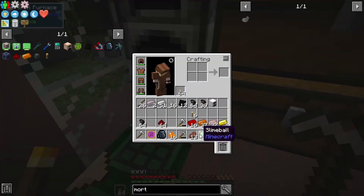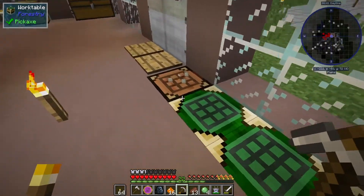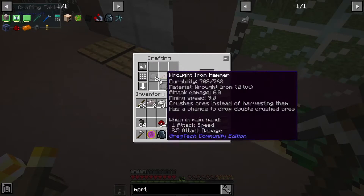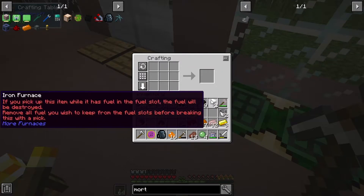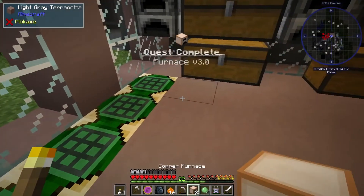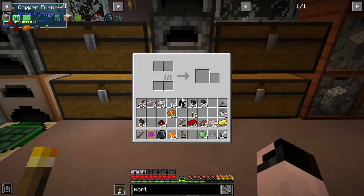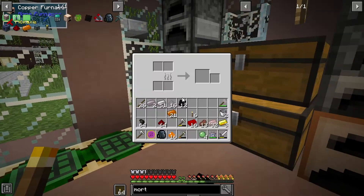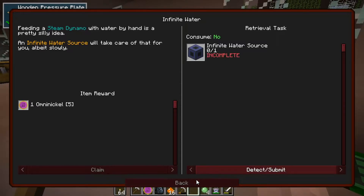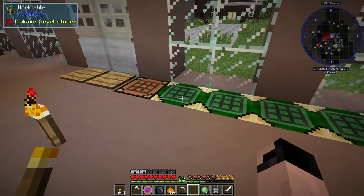Two things to bring up real quick - I'm going to upgrade these furnaces and I think copper is the next upgrade. Here is your crafting recipe for a bucket, which I thought was a little interesting. These should be a little bit faster - always make sure you take out the fuel beforehand. There we go, another quest completed.